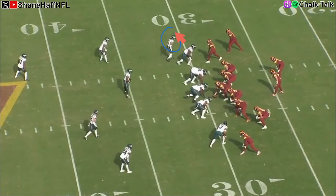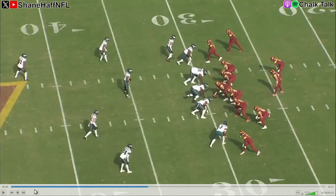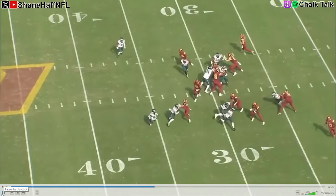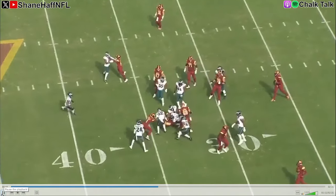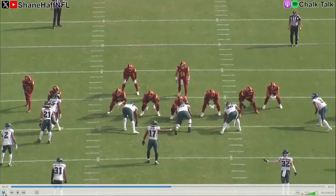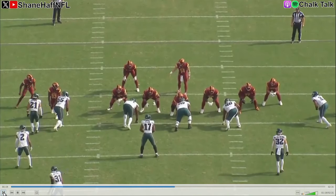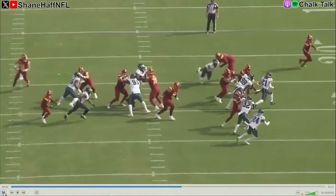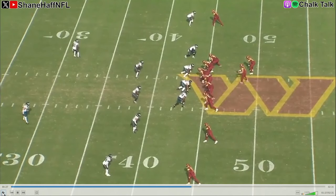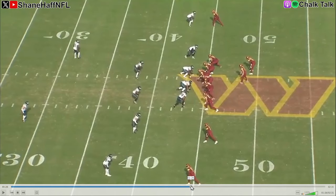This time Sidney Brown is at the top of the screen. A receiver goes in motion and Sidney Brown follows him. It's going to be a run play across the formation. Sidney Brown does a good job of recognizing this on the run, trailing his receiver, then cutting off outside and forcing it back inside where the Eagles can rally and tackle. Good job here by Sidney Brown setting that edge — his responsibilities are changing as he's flying across the formation, and there's a lot of value in setting that edge.